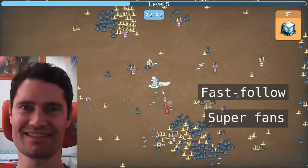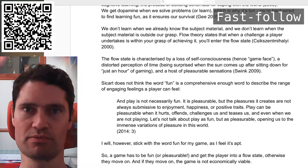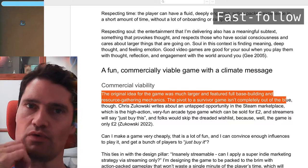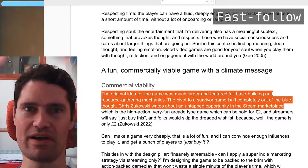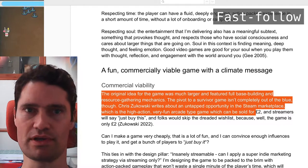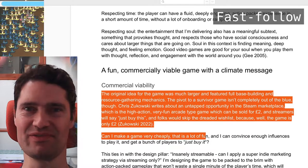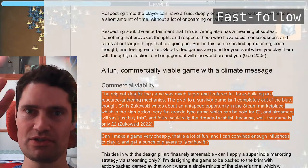Fast follow and superfans. I'll quote a passage I wrote in my research proposal: the original idea for the game was much larger and featured full base building and resource gathering mechanics. The pivot to a survivor game isn't completely out of the blue, though. Chris Zukowski writes about an untapped opportunity in the Steam Marketplace — a high-action, very fun arcade-type game which can be sold for £2. Streamers will say just buy this, and folks would skip the dreaded wishlist because the game is only £2. Can I make a game very cheaply that is a lot of fun, and can I convince enough influencers to play it and get a bunch of players to just buy it?